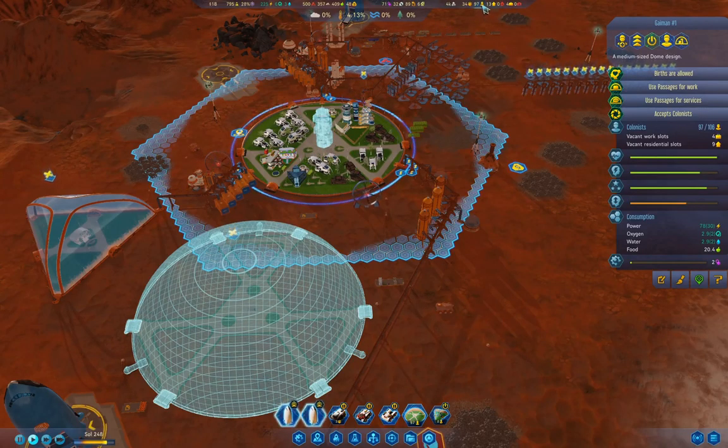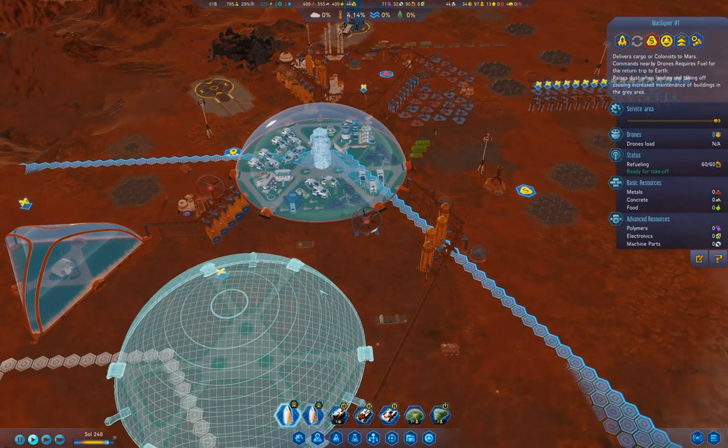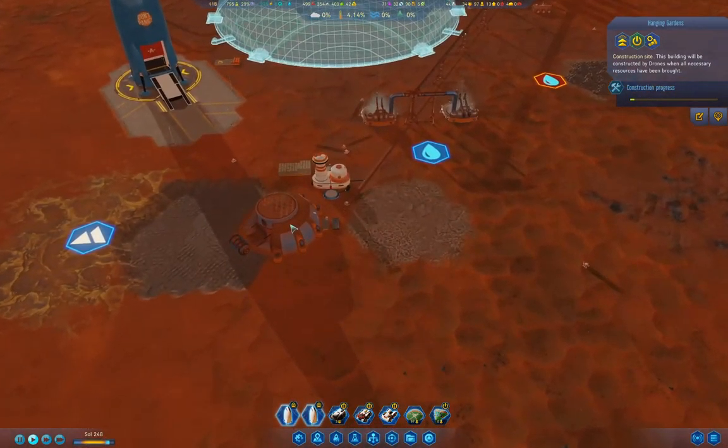Because we were a little bit short on people, right? And that's obviously an issue. We have a renegade problem — our Hanging Garden got destroyed by renegades. So what I need to do is get more concrete extraction online.